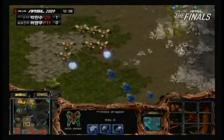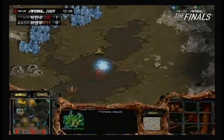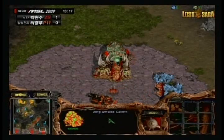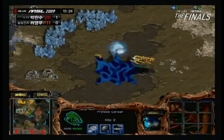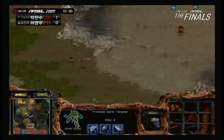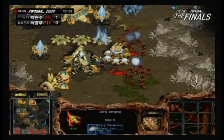Meanwhile Luxury is losing forces in his own Natural, trying to force Jambi back. He has a lot of Sunkens to defend and those Cracklings are pushing the Dragoons back very far — doing a good job of that. But he's not picking off High Templar as he should be. Jambi is trying to take another base. Luxury really needs a fourth base, not just to support Ultralisks but also to fight Jambi's economy.